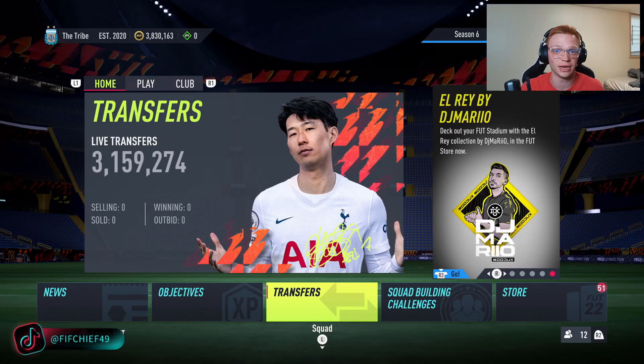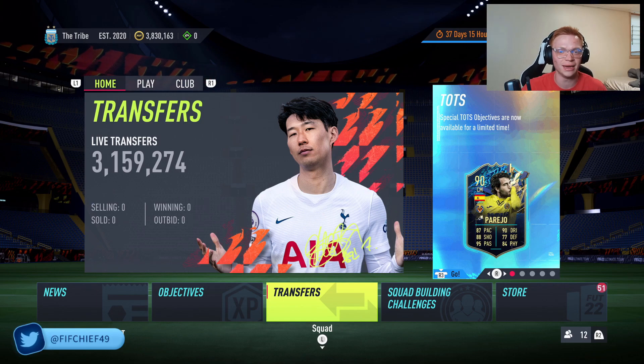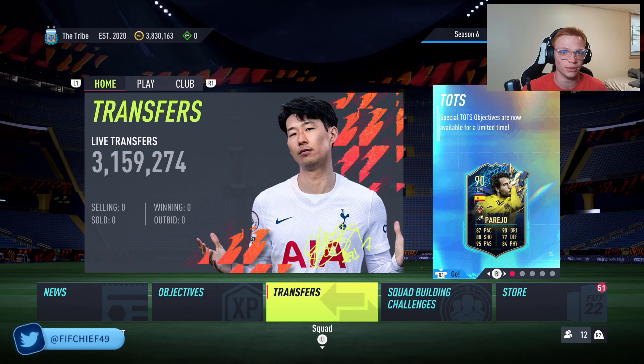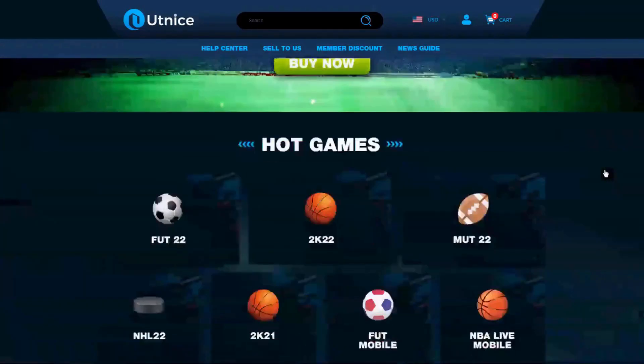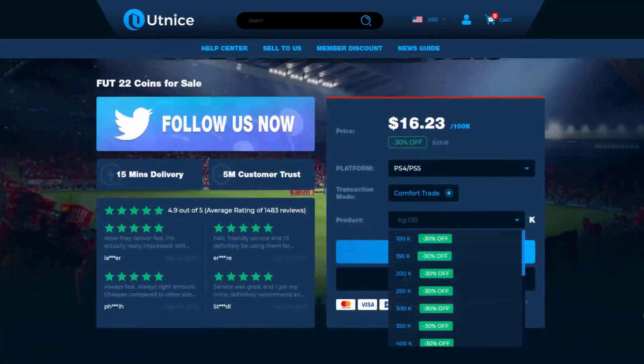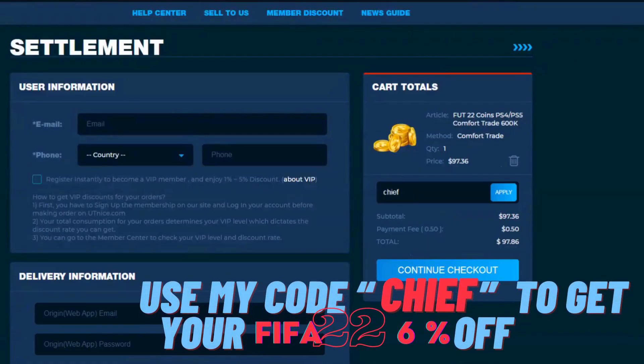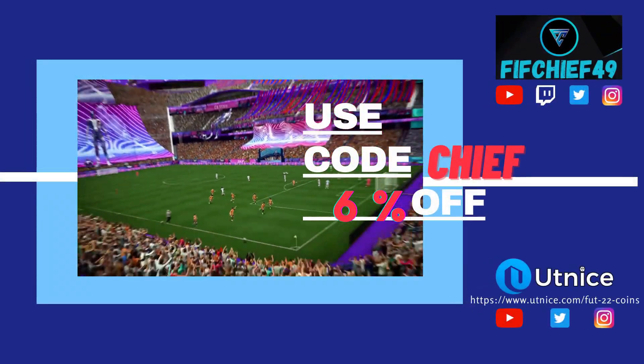I've got some insane trading methods that can help you make a ton of coins on FIFA 22. Before we jump into that, if you're looking for the cheapest and most reliable coins on the market, make sure to head over to utnice.com and use code 'chief' for 6% off at checkout. Now let's jump right into this video.